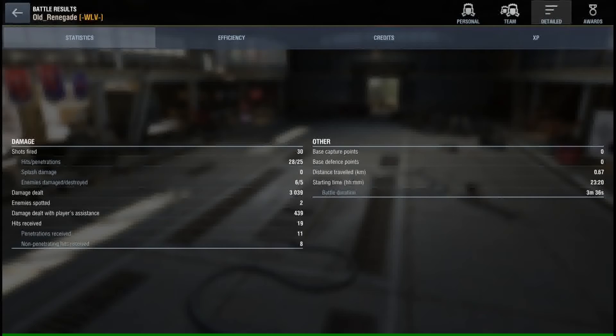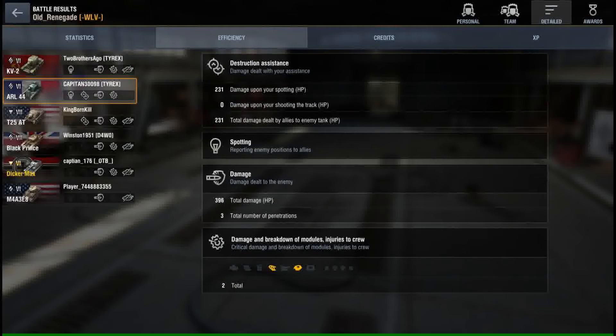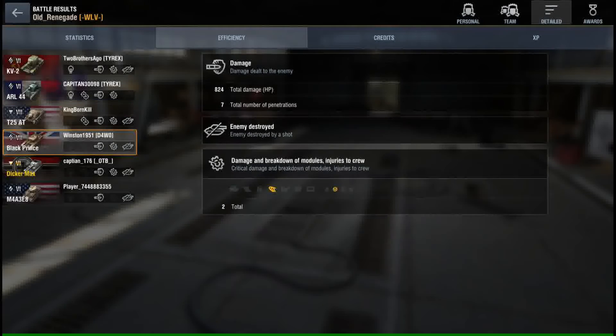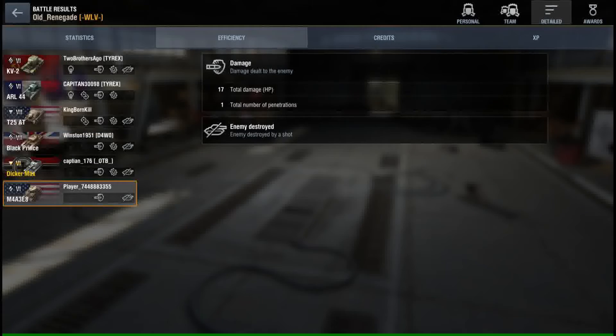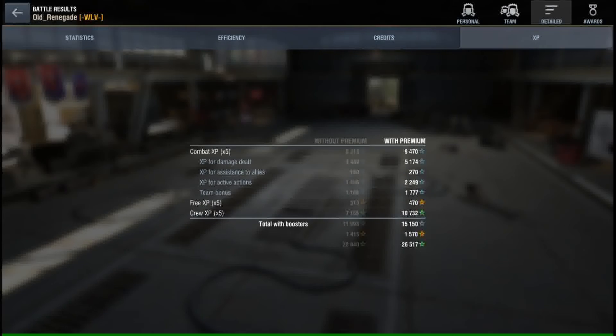30, 20, 25. Two didn't penetrate — that was two on the ARL and one bounce on the side of the Black Prince. Three for 522. Three for 396. Seven for 772. Seven for 824. Four for 508. And one for 17. Credits — I lost 11,000 for using all that APCR.